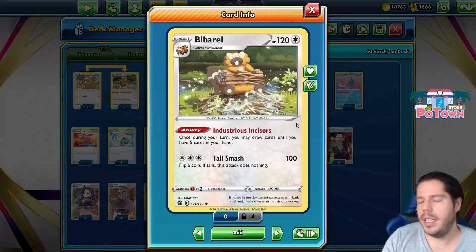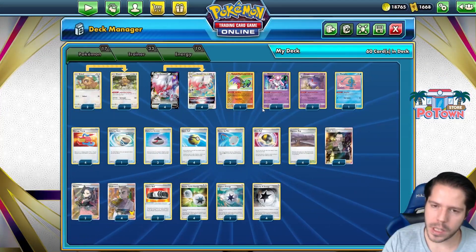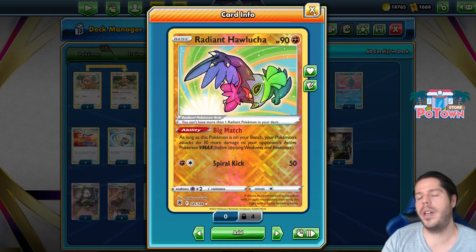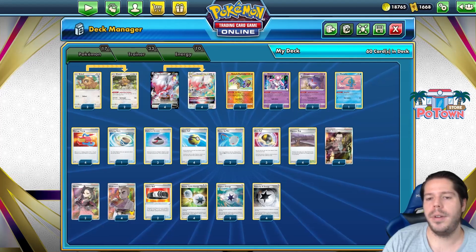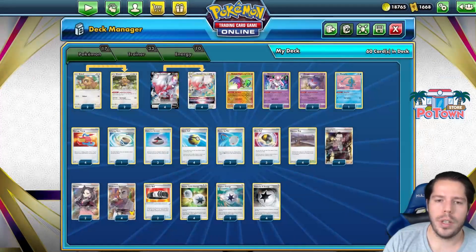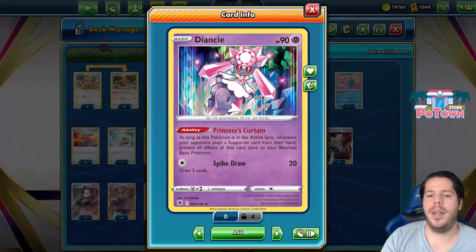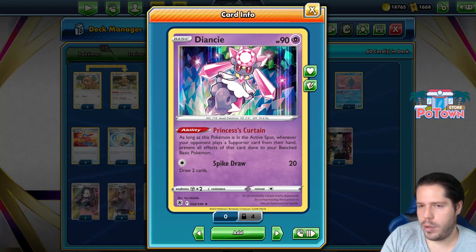Pairing with it is B-Brel. The list hasn't changed much from the first video I made. B-Brel helps us with Industries and Scissors getting extra cards. Hawlucha helps us power up with big damage to V-Max Pokémon, which are a little bit out of range due to the damage reduction from Double Turbo Energy. And then we have Diancy with Princess Discretion to cover for our Zoraks on turn one, especially when we start one. We can use the first attack, Void Return for 30, switch to the bench and hide behind Princess Discretion so it doesn't get gusted up.